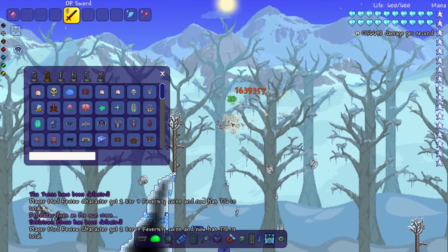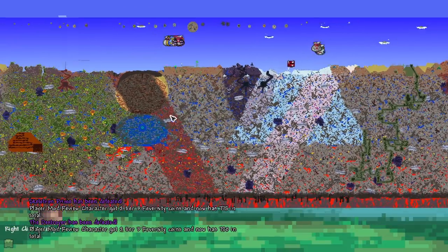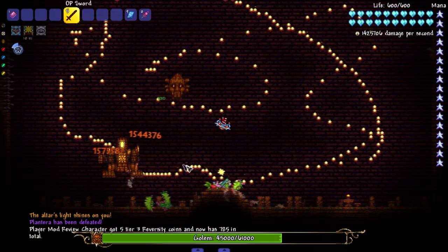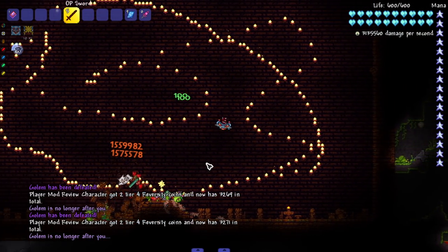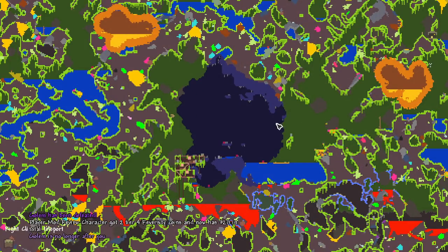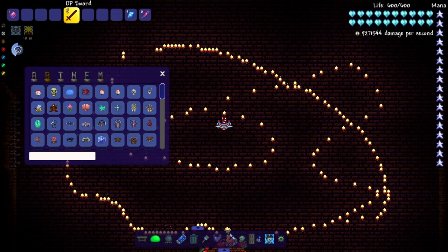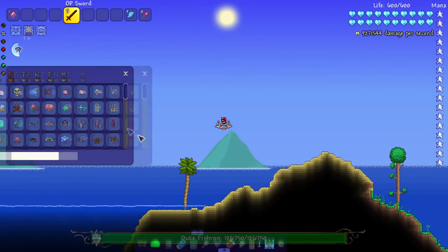Let's fight the Twins at daytime — too lazy to change the time of day even though it probably takes two clicks. Golem and Plantera, let's destroy them. The sword tried to home in on the head and that's why it didn't insta-kill. Hopefully we don't bring any beehives — most of these are already broken. The Queen Bee spawning is just annoying when I've got stuff to do.